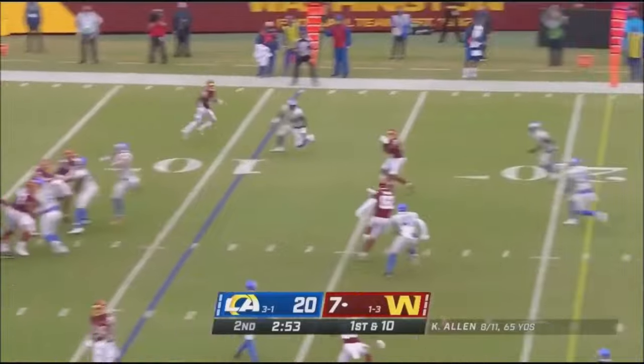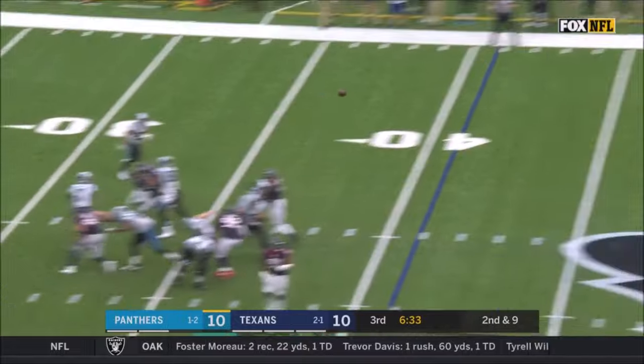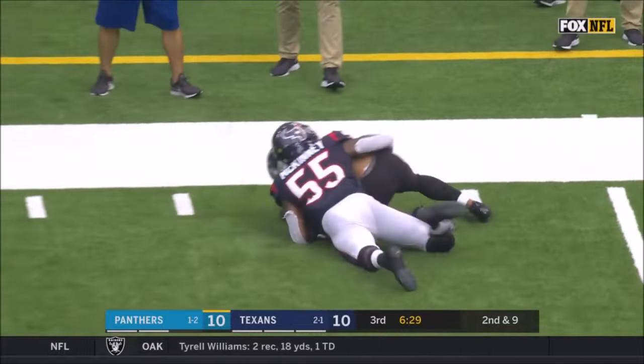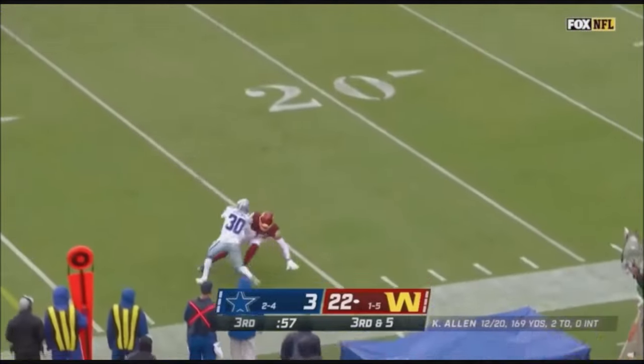Kyle Allen, 8 of 11 passing in his first start in Washington. 10-10 game as Allen throws wide open to D.J. Moore for Carolina-Washington. Pressure coming here to the sideline. Thomas goes up to get it.